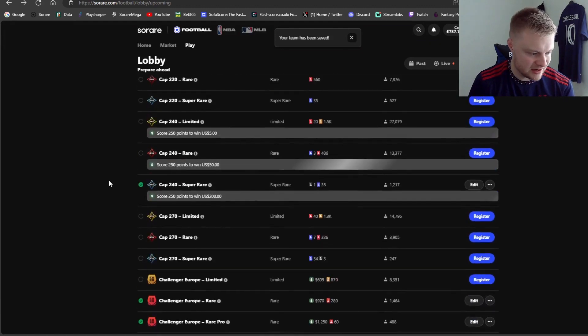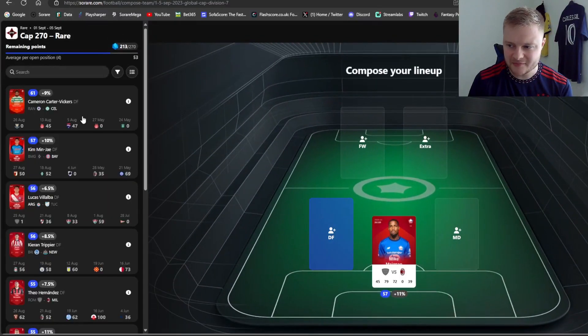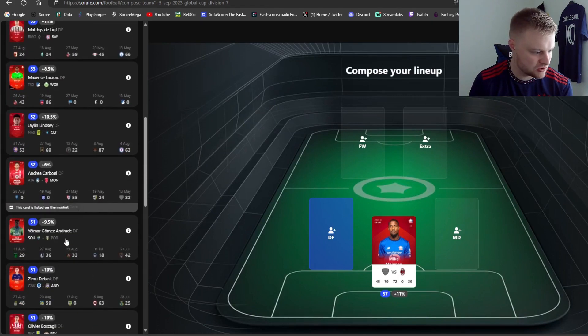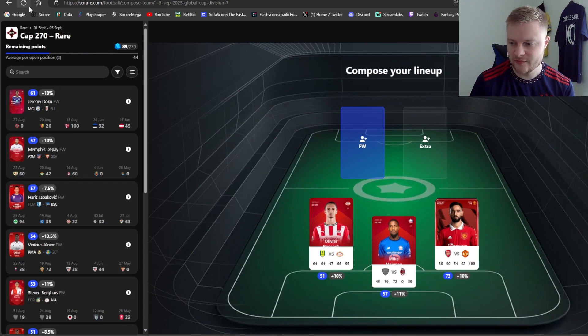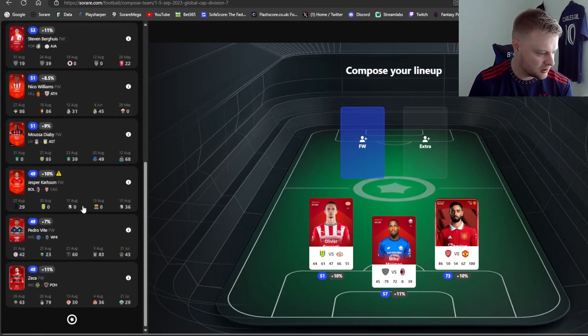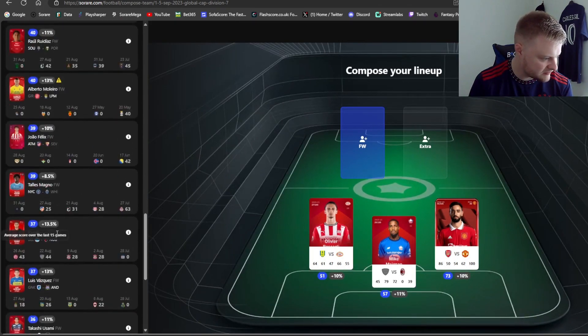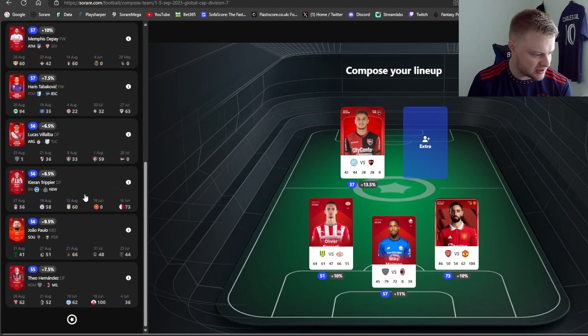The next lineup I prioritize is the cap 270 rare. I'm using Bruno Fernandez and McKinnie who are really good players in this league, though I don't normally tend to focus too much on cap 270. Boss Gagli is 98% chance of playing so he could maybe go in a different lineup - potentially the challenger rare - but for now I'm going for Bruno Fernandez against Arsenal as captain. My forward Sorda has an away game for Newell's Old Boys.